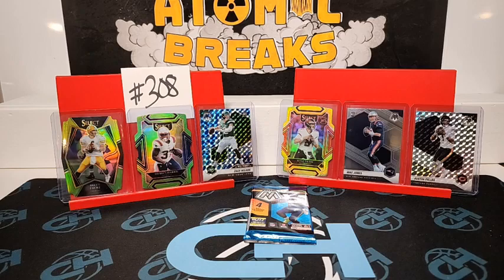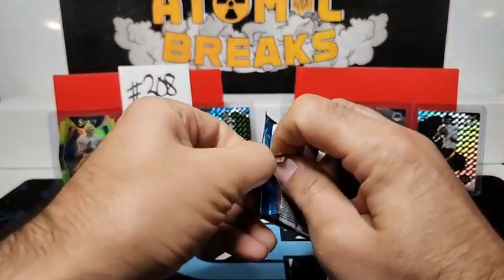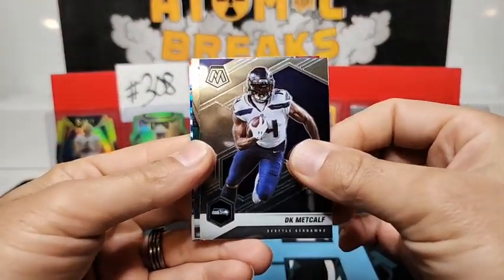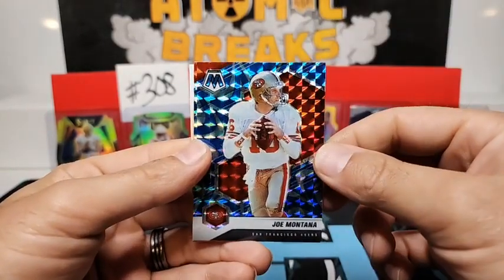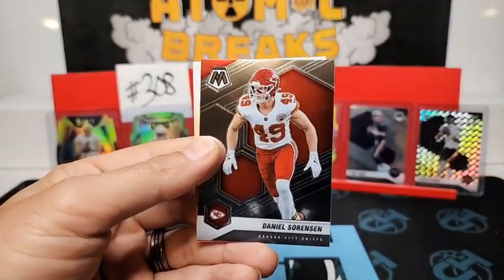Really just missing that Trey Lance. D.K. Metcalf, Will to Win Ryan Tannehill. Blue reactive Joe Montana — I thought that was our Trey Lance — and a Daniel Sorensen.